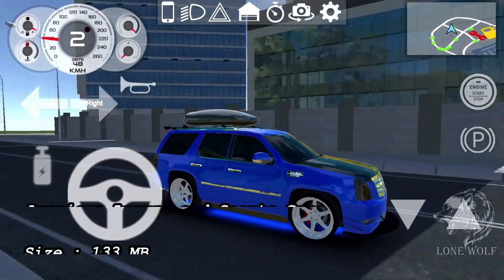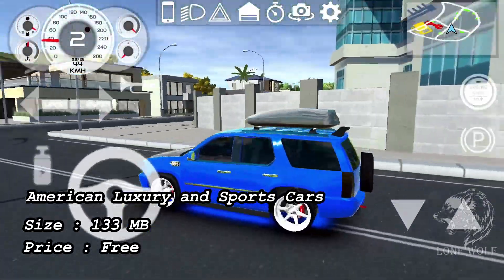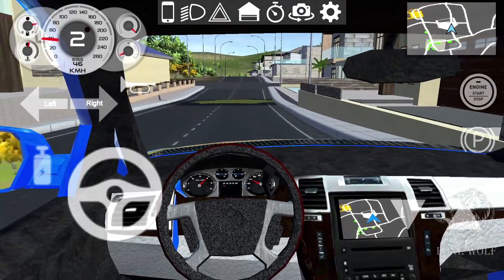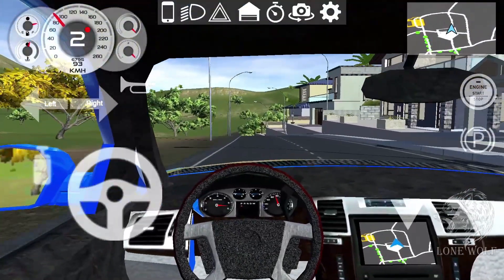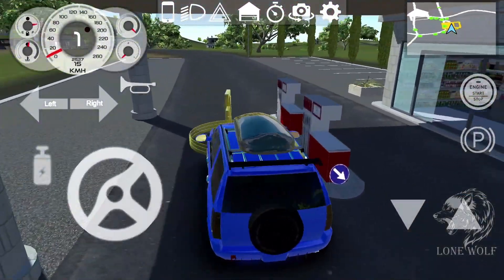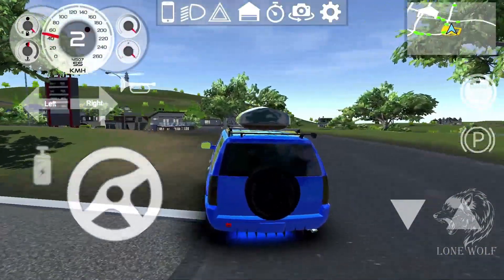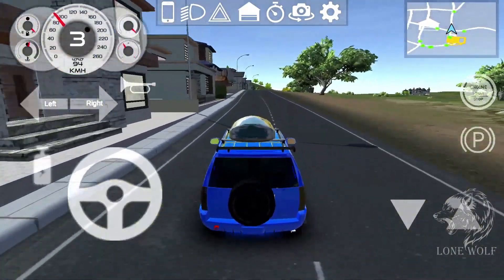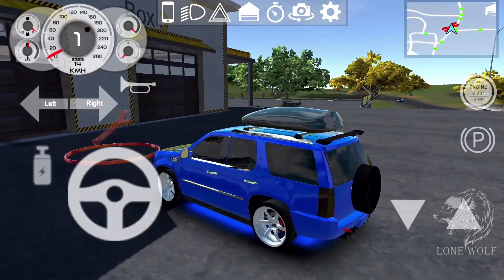Finally, at number 1 we have American Luxury and Sports Cars, with a size of 133 MB and 5 million plus downloads. This driving simulator is based on American luxury and sports cars. Choose your favorite American luxury or sports car and drive through a huge open world island map. Explore the island by driving through the town, off-road, or on the sloppy mountain roads. Get new cars and set up your luxury garage in your luxurious villa. If you want to feel the speed, take out your sports car and press the pedal to the metal, and you can also switch your regular sport car to an off-road beast.